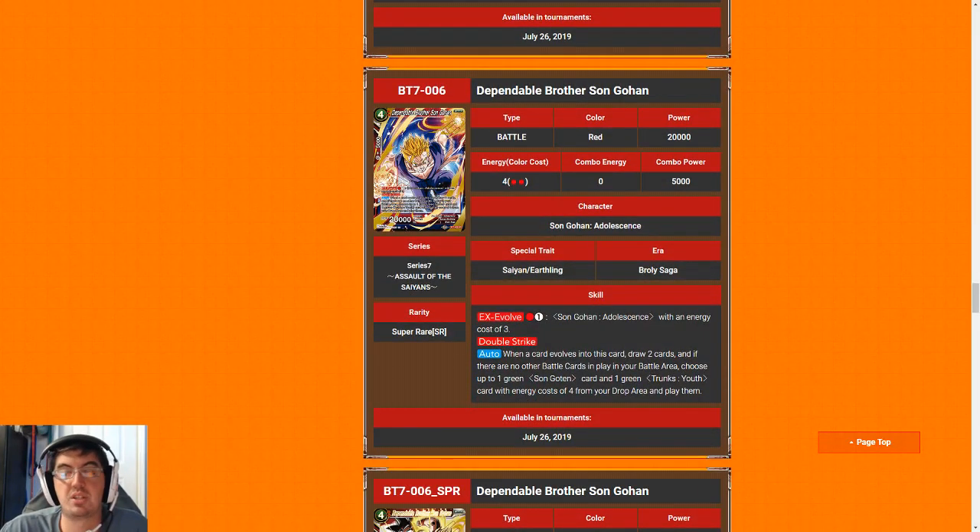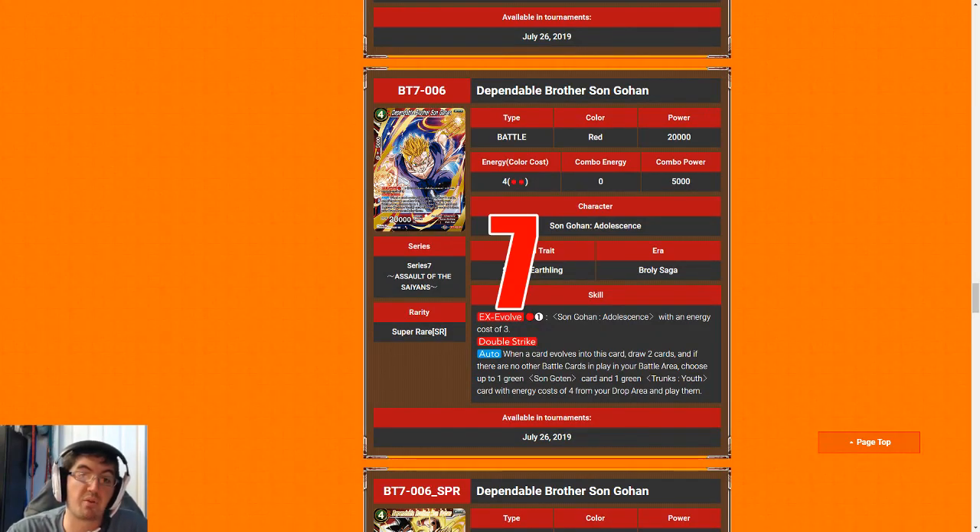Next up we have our first super rare: Dependable Brother Son Gohan. Normally when looking at four drops, we want 20k double strike or better. Gohan kind of hits the mark because four is basically the top end of our curve in limited, unless we open some kind of ridiculous bomb. Usually your curve maxes out around four with 20k double strikes — games don't usually go much longer due to the aggressive nature of the format, and blockers and negates are really scarce. The evolve trigger is a massive tempo swing but requires a lot of setup. I'm going to give Gohan a seven, largely because he is slightly above rate for a four drop.